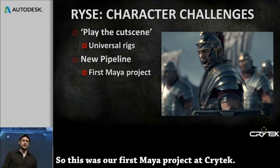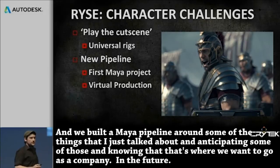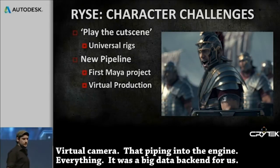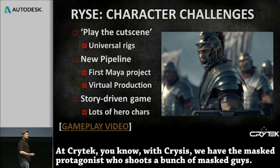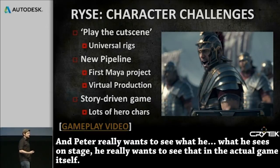This was our first Maya project at Crytek. We built a Maya pipeline around these goals and anticipating where we want to go as a company. It was our first big virtual production project — we worked with the guys at Imaginarium. Sometimes we had 12 or 13 actors on stage together, suited up with head cams, acting off of each other, Peter directing the scenes with a virtual camera piping into the engine. This is our first really big story-driven game, with tons of hero characters. With Crysis, we had the masked protagonist who shoots masked guys — we just weren't really ready for a project of this scale and scope, with this much emotion that has to come across from the characters. Peter really wants to see what he sees on stage reflected in the actual game itself.